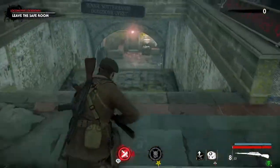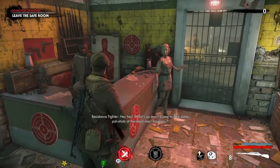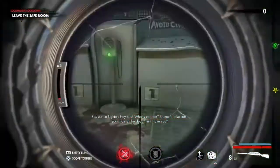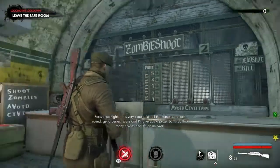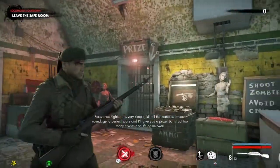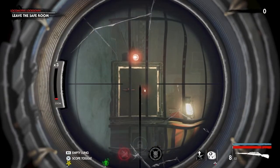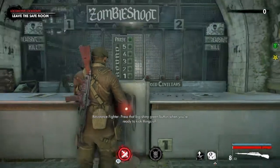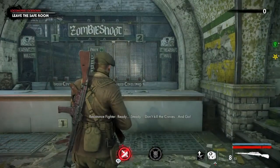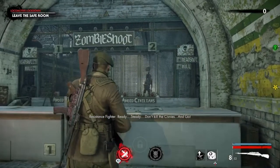The next collectible is going to be down here in the shooting range. You just talk to this guy and he tells you to push the green button right here. And once you complete the shooting range, this door is going to open and that safe is going to open, revealing another upgrade kit for us. So let's get this started. It's not hard to do, it's just very time consuming.